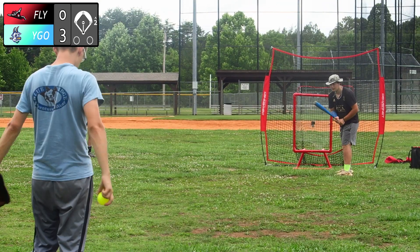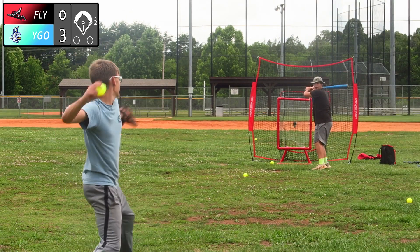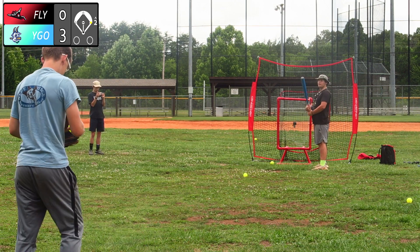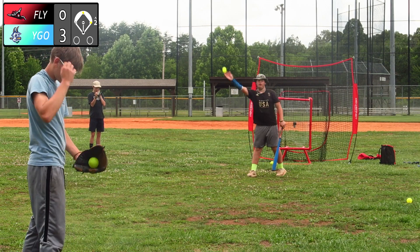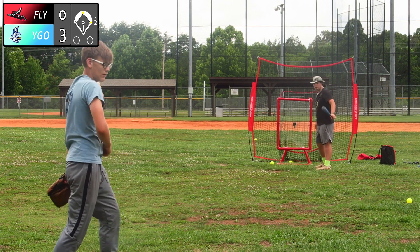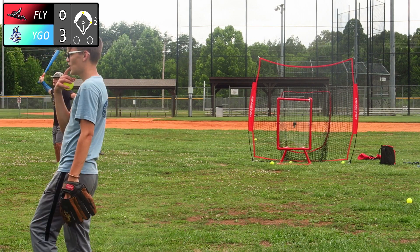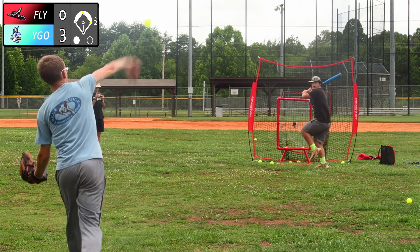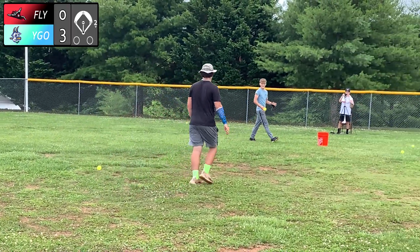Three nothing Yard Goats. Top of the second — he misses outside, one and oh. That is a walk on six straight pitches to start the inning — not the way you want to start. Runner on first, nobody out. Ground ball — that will be another single. First and second, nobody out — the same situation the Flying Squirrels had in the first inning. Misses — ball one. The 3-0 pitch is belted to right field — is it going to get out? It hits the wall, bounced right in front, so that will be a fly out. A ground ball, too weak — that is an out, ending the inning. We're going to the bottom of the second with the Yard Goats still up three nothing.